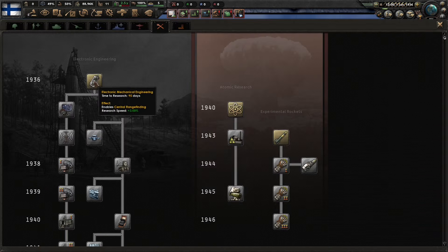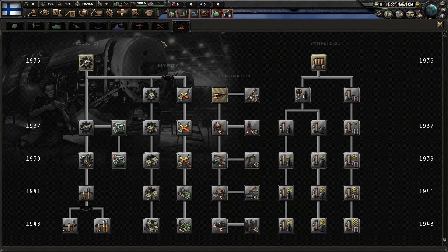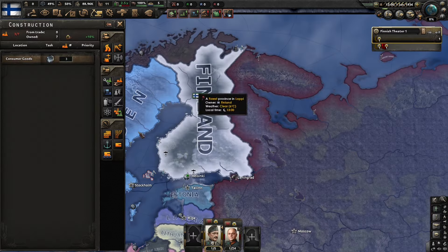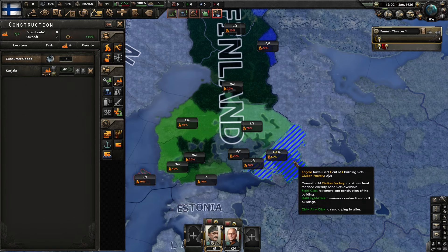Research will be pretty standard in this build. We're actually going to have to go to construction in order to unlock a lot of our focus tree, as well as computing machines. It's kind of interesting — they make you work for it quite a bit to get down to those more OP focuses, which I actually enjoy quite a bit. We're going to build two sieves in this 60 infrastructure area over here.